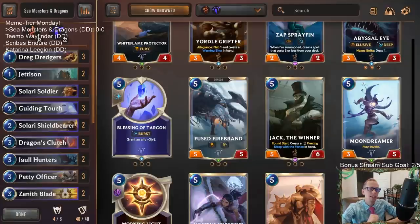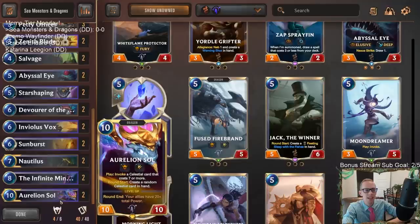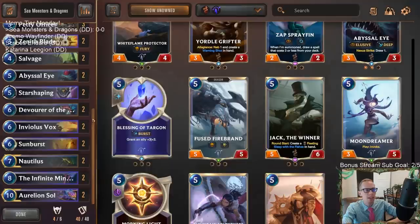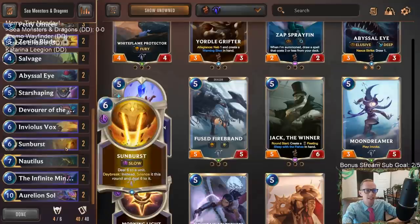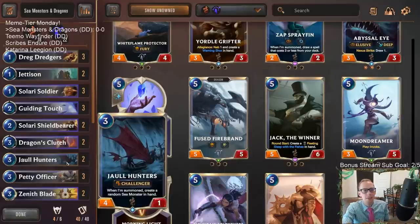Welcome everybody on Twitch chat and YouTube for some sea monsters and dragons. It is Monday, that means it's Meme Tier Monday. We got some sweet decks to start — sea monsters and dragons. We are going to be playing Nautilus and Aurelion Soul together. We're going to have our big dragons: Infinite Mind Splitter and Inviolus Vox, and of course our sea monsters like Devour Depths and Abyssal Eye to go along with Nautilus. This deck's pretty greedy but it's going to be awesome.